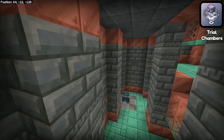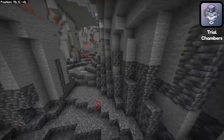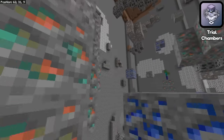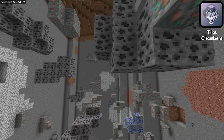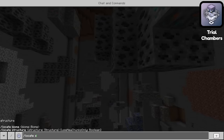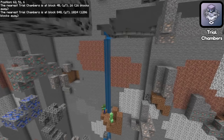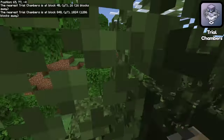You can still access both on this seed, which means that although they have adjusted trial chamber spawning, it hasn't adjusted on either of these seeds. Something that makes me think this is potentially unintentional, or Mojang doesn't know where trial chambers are, is the fact that if we type slash locate structure trial chambers — bear in mind I'm on top of one — it'll say that there is one right there, whereas the nearest one I haven't seen it'll say is like 1286 blocks away.